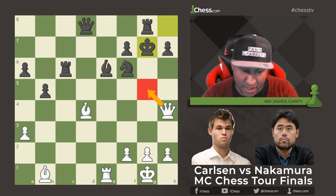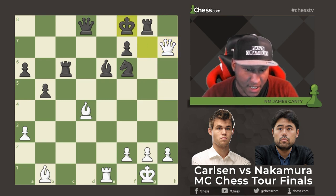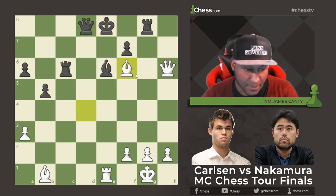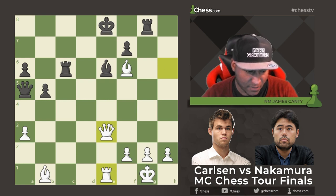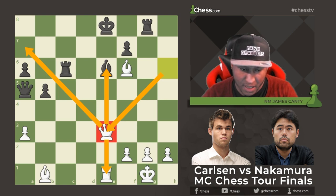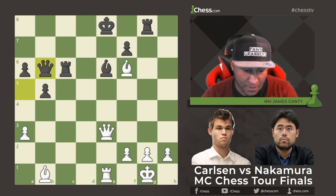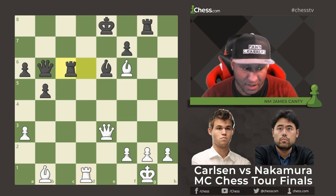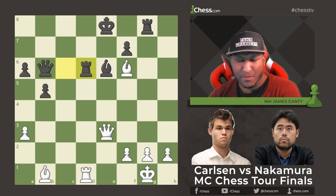King to g7, Queen takes h7. You could also play Queen to g5 in some cases, but Queen takes h7 is better here. King to f8, Queen h6 attacking the knight. If King g7, Bishop takes — fatal error. King to e8, Bishop takes f6, and there it is. Queen to a5 attacks the rook, keeping the attack up. Then bring the queen back to defend while eyeing other squares — Queen to b6. After Queen to b6, Rook to d1, threatening mate on the back rank if Queen takes c3.